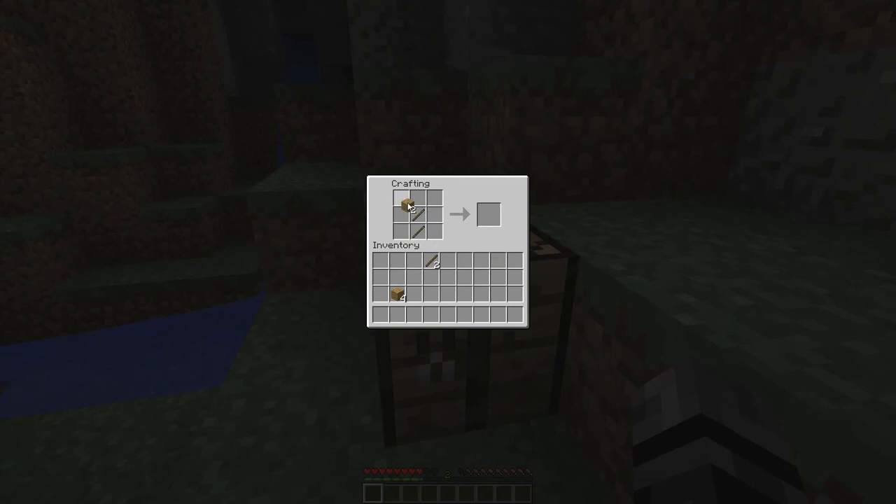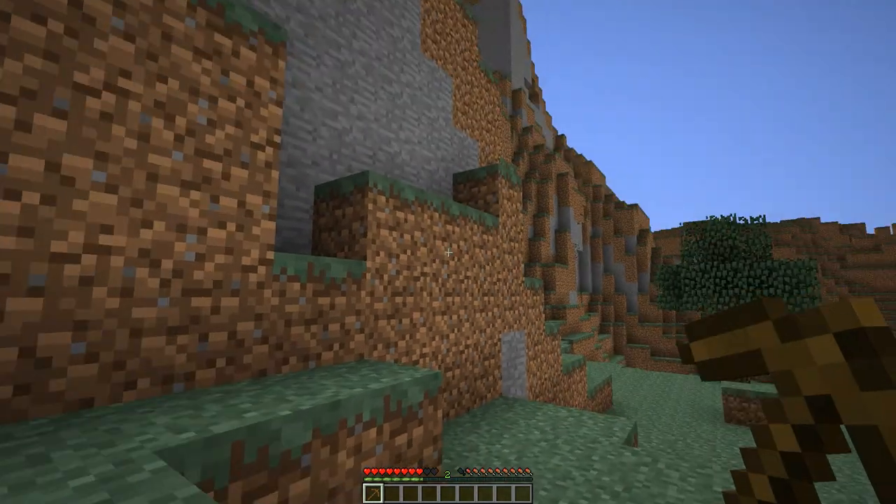Put the sticks in and wooden planks along the top and that will give you a wooden pickaxe, because obviously to make a stone shovel you need to mine some stone.